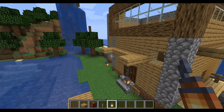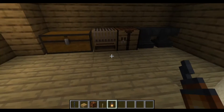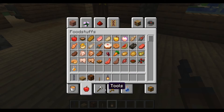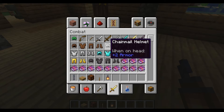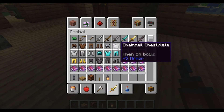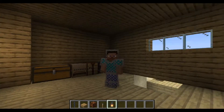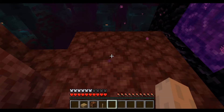The fourth thing you can do with the beautiful chains is make chain armor out of it. I know, what the hell would that look like? Well — look at that! That is gorgeous right there.